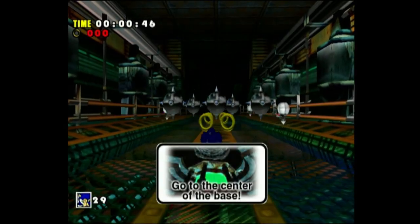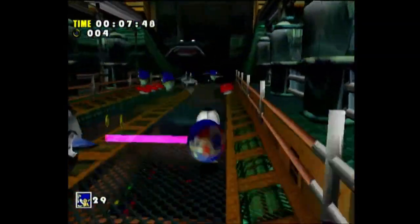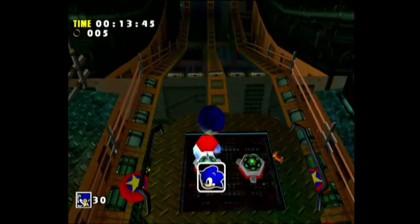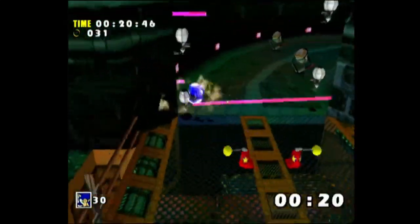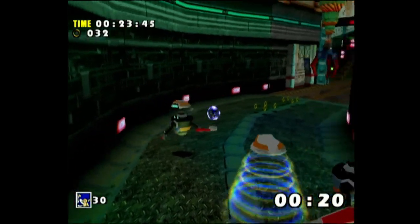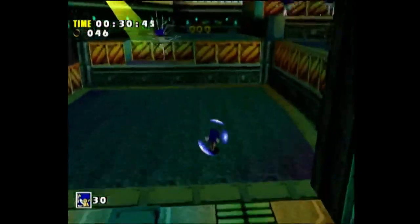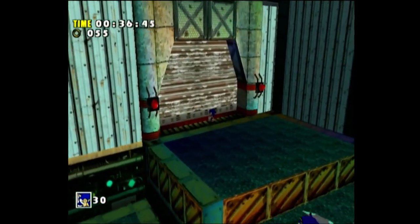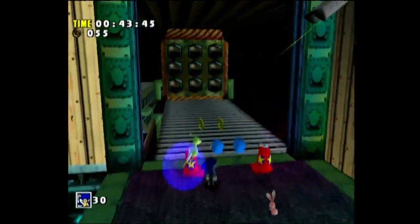This is the finale of the Sonic story. The next part we're going to do the Tails story, which will be live commentary, but this last video is post-commentary. We get a shield right off the bat in Final Egg, but there are a lot of things that can take out your rings. Be careful with those robot enemies — don't touch the razor blades on them, and don't touch them when they're using lightning.